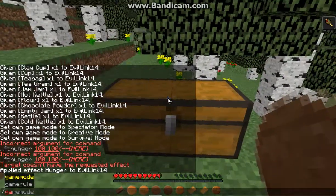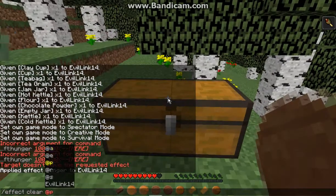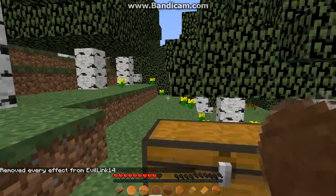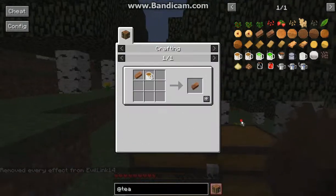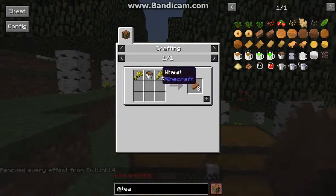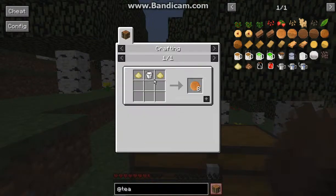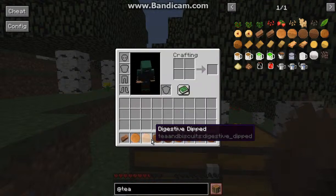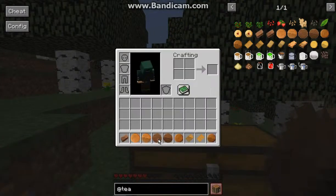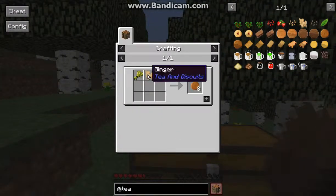Okay then, so simply use the following to make them. I'm going to add a specific one with flour or milk, and then a combination of tea to add to the other variations as well.